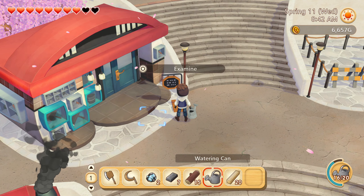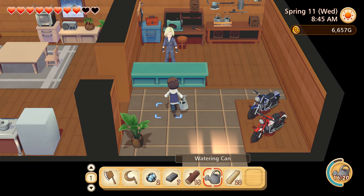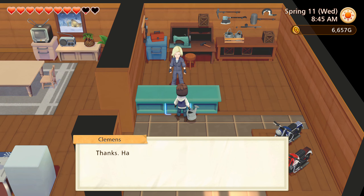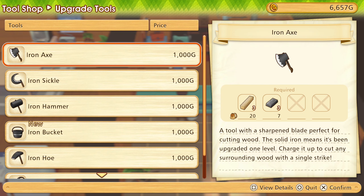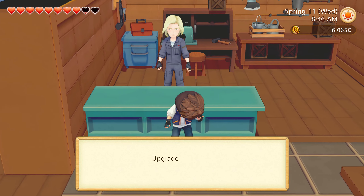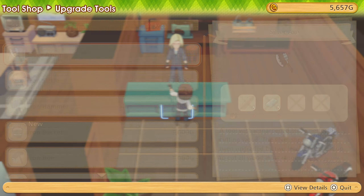This is the tool shop, right? Yes. Hi! I want to upgrade. If I press the right button — yeah, I could get an iron axe. Let's confirm that. Awesome!